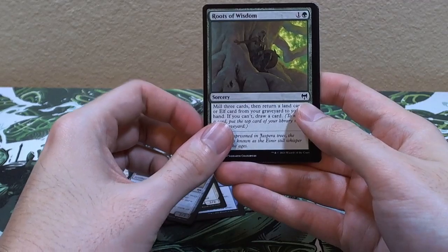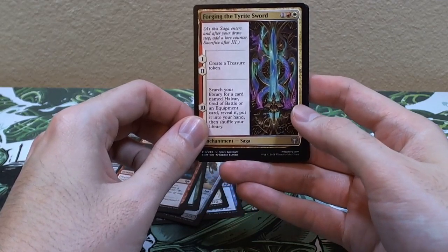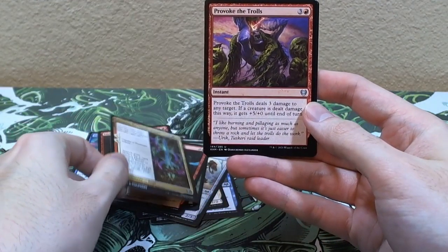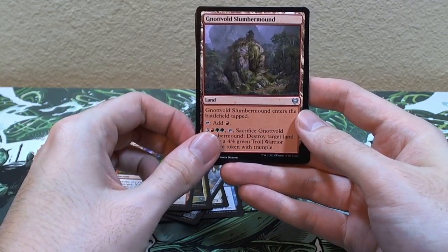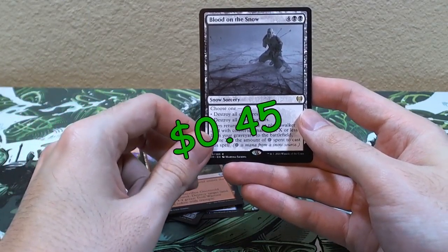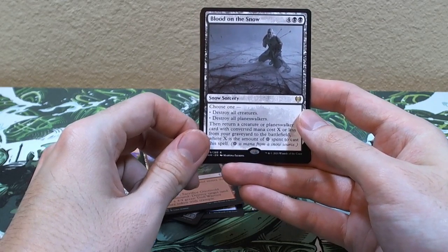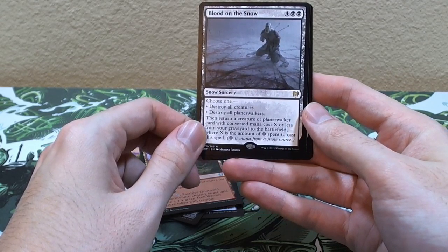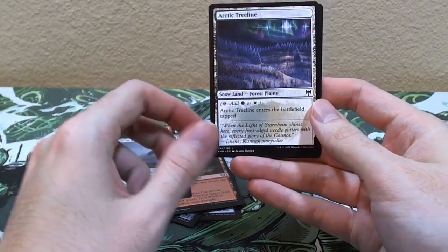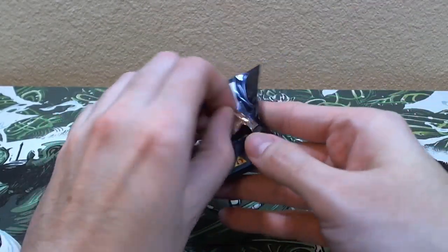Ooh — Forging the Tyrite Sword, that's really pretty. Provoke the Trolls. Notvold Slumber, and Blood on the Snow — it looks like season one of Game of Thrones, am I right? Choose one: destroy all creatures, destroy all planeswalkers, or return target creature or planeswalker. Pretty cool. Arctic Treeline with an Ice Mandolin.